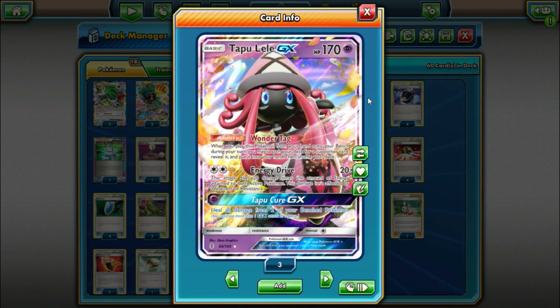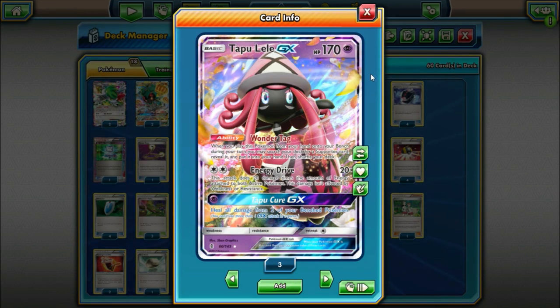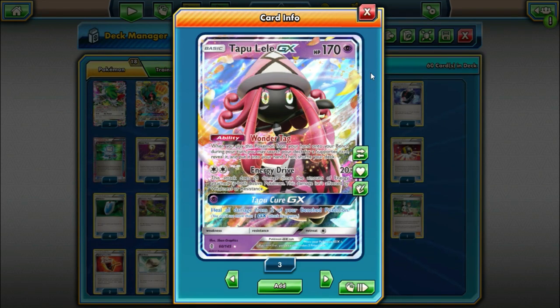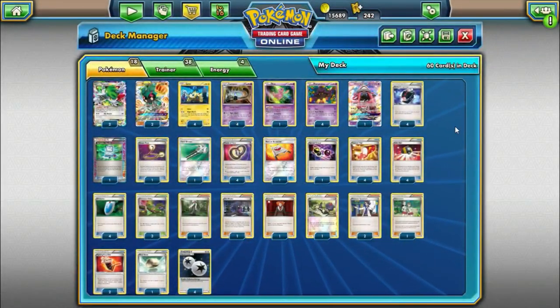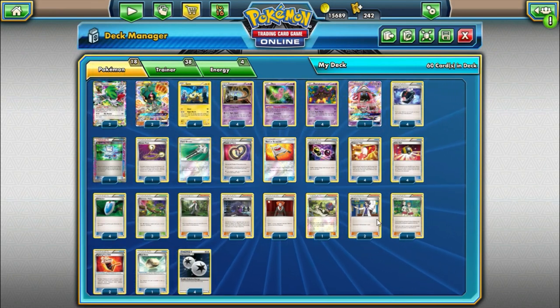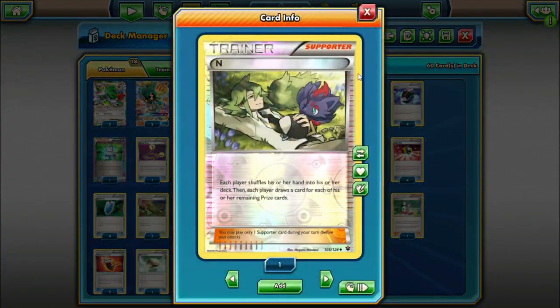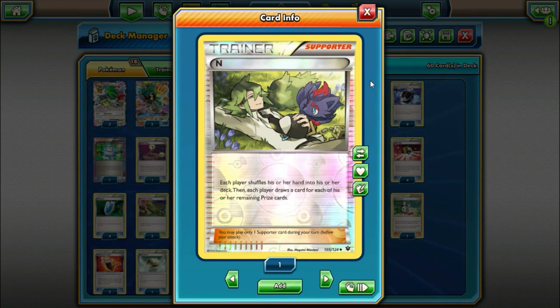Since Guardians Rising wasn't really legal for any expanded tournaments, I haven't tested Tapu Lele in Night March, but it just seems like a good card to include. Going into the trainers, we'll start with our supporter cards. We're playing two Professor Sycamore — discard your hand and draw seven. One copy of N — each player shuffles their hand into their deck and draws equal to the amount of prize cards they have left. It might seem like an insanely low supporter count, especially if you're familiar with the standard format where players are playing three or four copies of both cards. But with the draw power from Shaymin and all of the deck-thinning cards we're playing, it's really not that hard to hit supporters and methods of drawing through your deck.